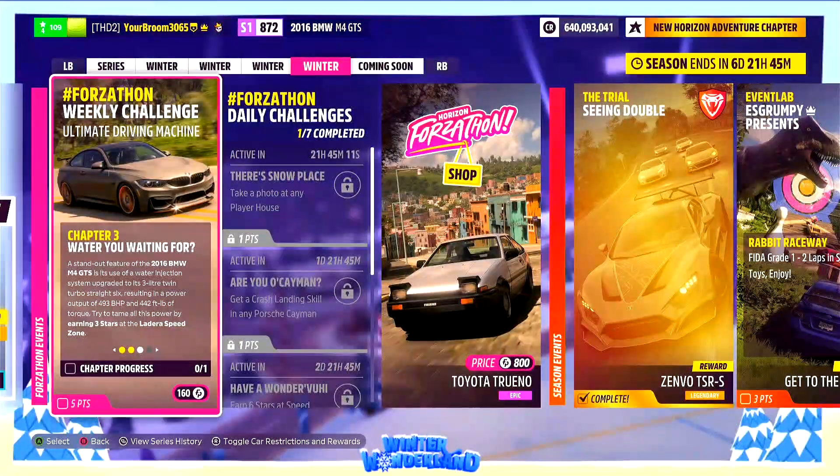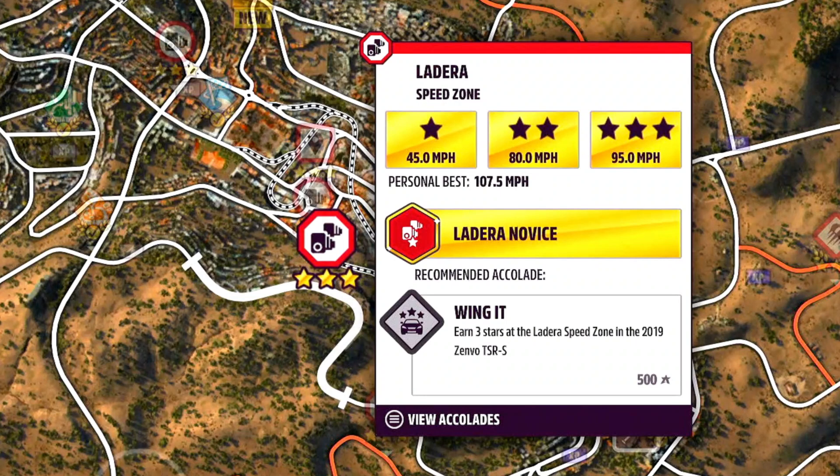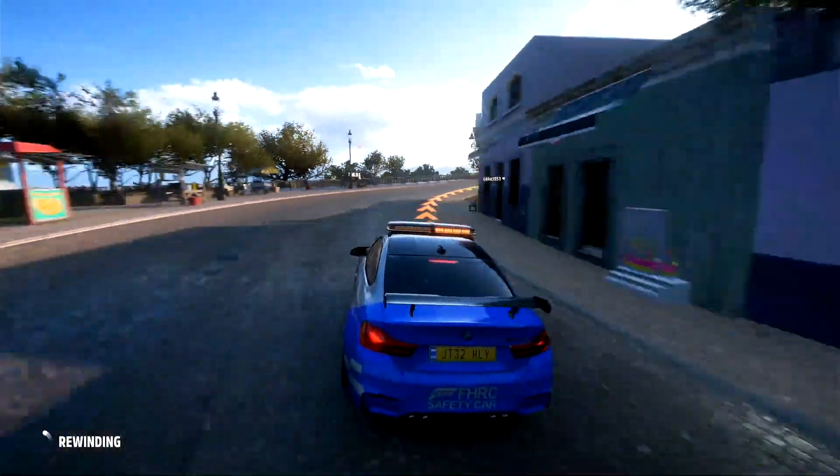Going to chapter number three: what are you waiting for? We need to go ahead and earn three stars at this speed zone. If you're not sure where that is, you can find it just here. This one took me a very, very long time to do.